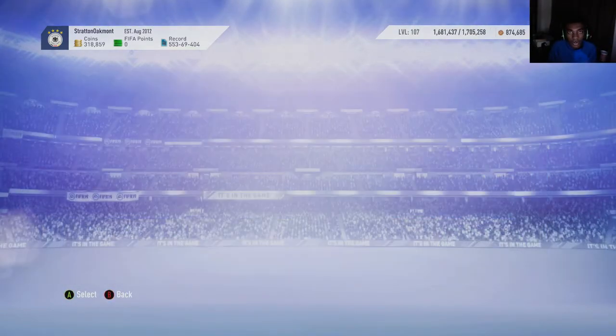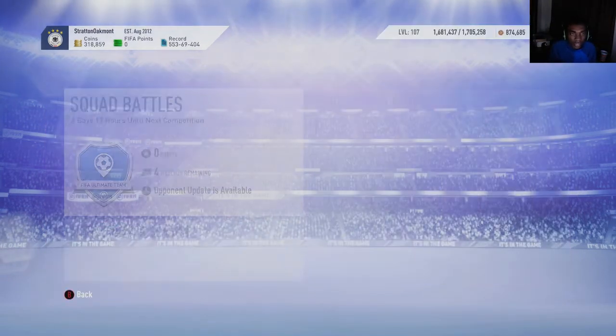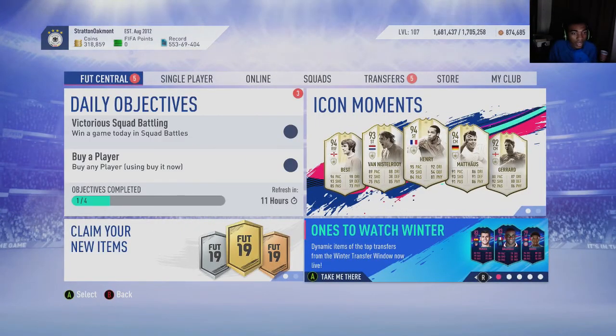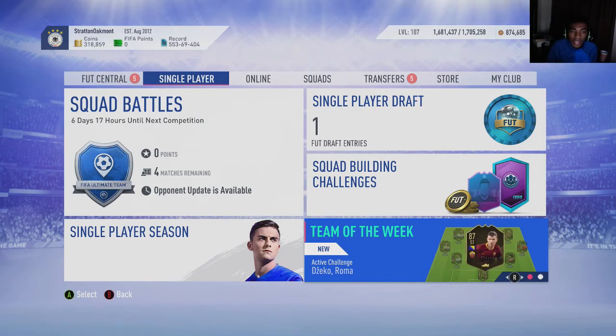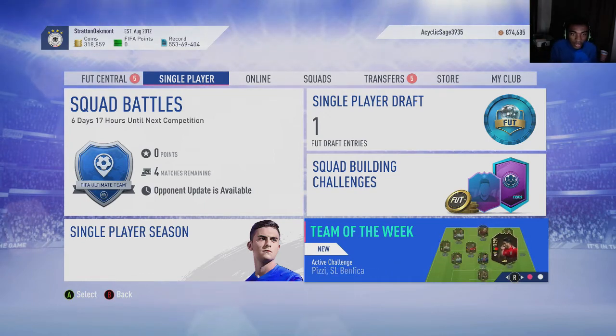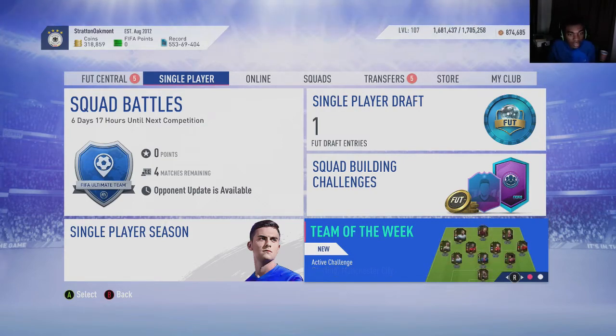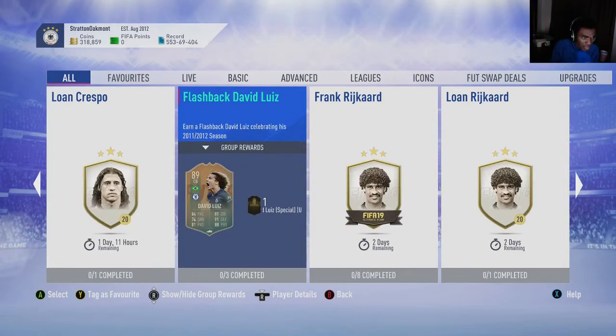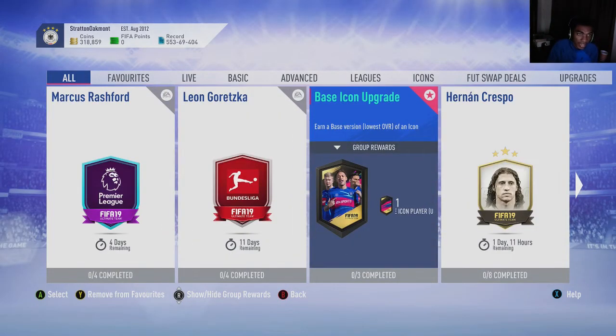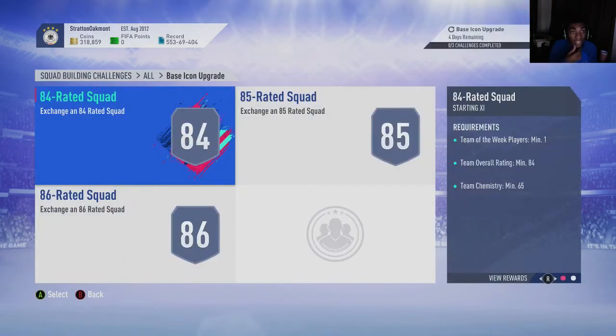We're going to talk about the market crash and what's going on right now. We had a bunch of new icons, moments icons, winter upgrades, and upgraded cards hit the market. With a ton of new cards and packs being opened, what this caused is a market crash — an exponential amount of supply with not as much demand. People were selling their teams, more cards on the market than people trying to buy them. But what EA did is put out a bunch of SBCs — flashback SBCs, icon SBCs, and even a basic icon SBC requiring 86, 85, and 84-rated teams.